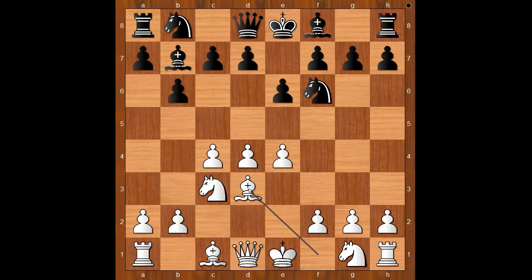Bishop to b7, attacking the pawn on e4. Defending, bishop to b4, fighting for the e4 square. Rubenstein played queen to c2.